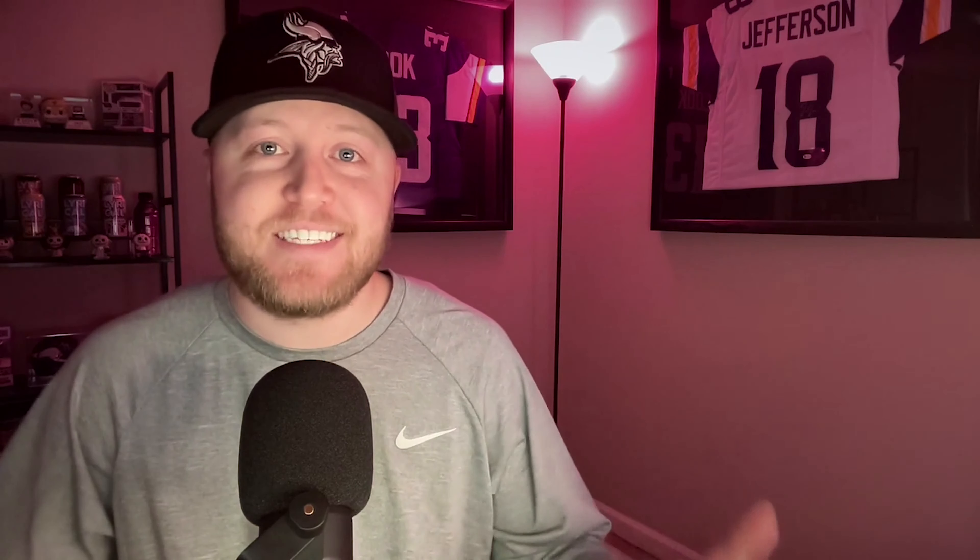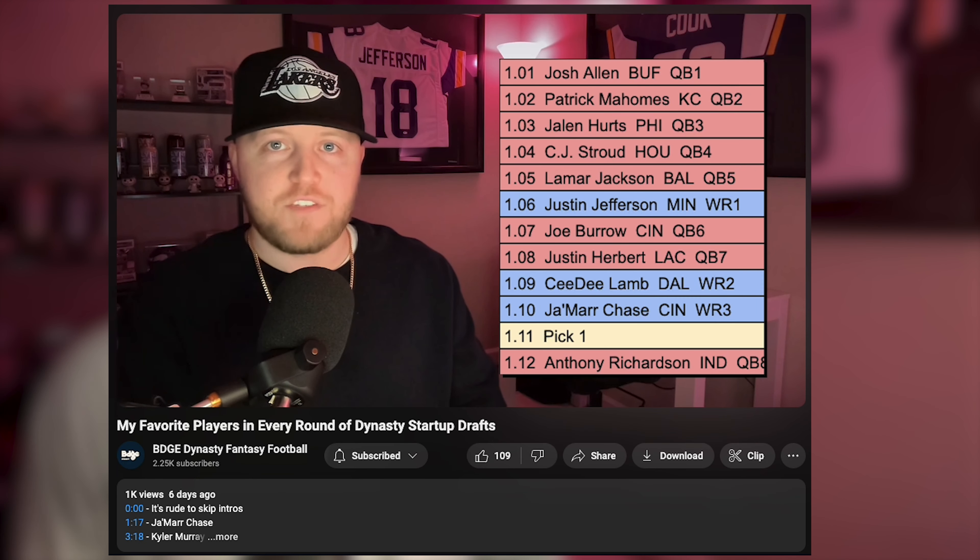But that's not what we're here for today. What we're here for today is a part two to my first video. If you guys didn't see the first one, we talked about the seven best picks to make in your Dynasty Fantasy Football startup drafts. You guys clearly liked that video, so I'm going to give you a part two. We're talking about rounds eight to 14 today — the best picks you can make in your Dynasty startup drafts. But we're trying to stay with tradition here, so we got to tuck those shirts.